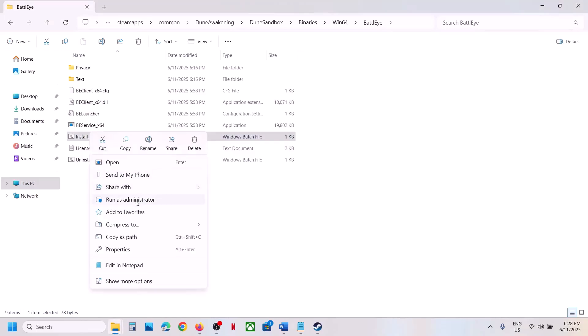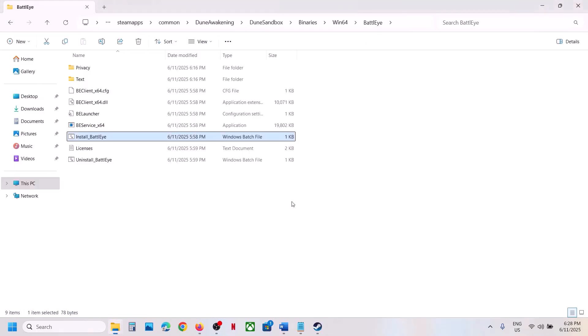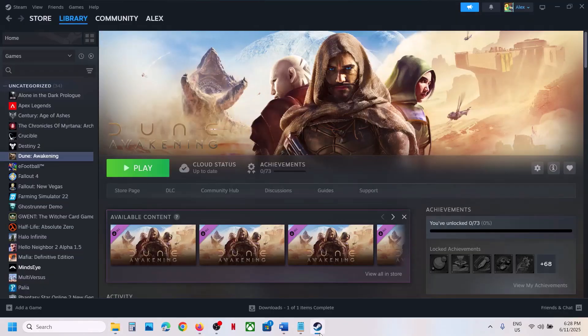Now make a right click on Install BattleEye and click Run as Administrator, click Yes. Even if you don't see anything just follow the step, and once installed launch the game and check.